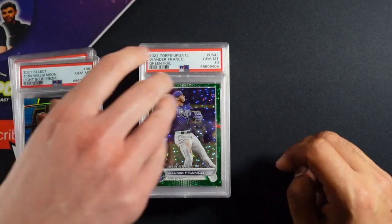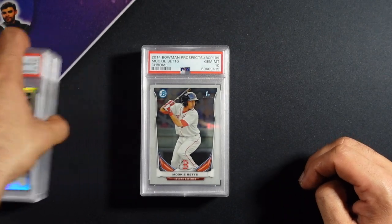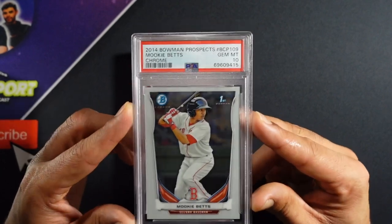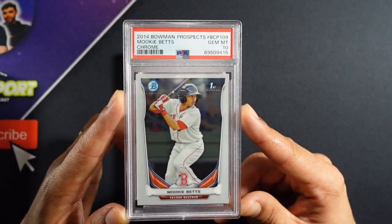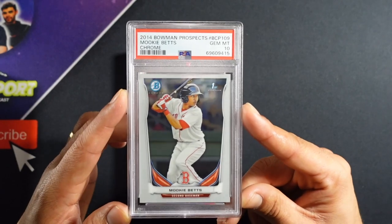The most surprising for me was the Mookie Betts First Bowman — I didn't expect a 10. It's from 2014; why didn't they already send it to get graded? But it shows that if you're at a show looking through cheap cards, there's a chance you can still find some dimes out there.